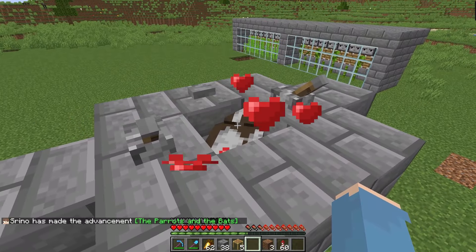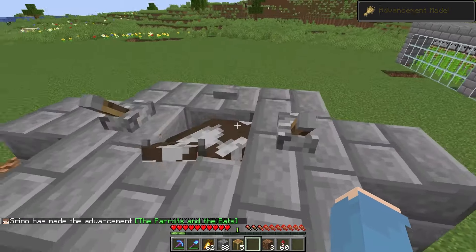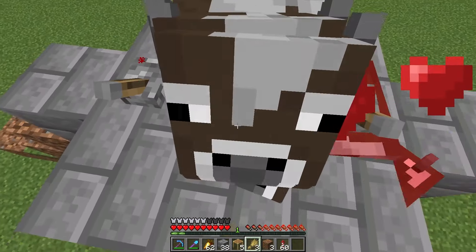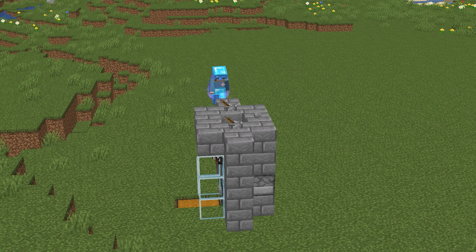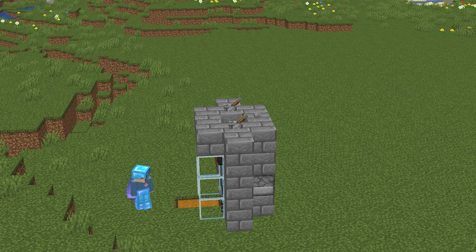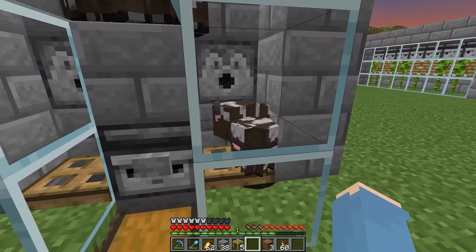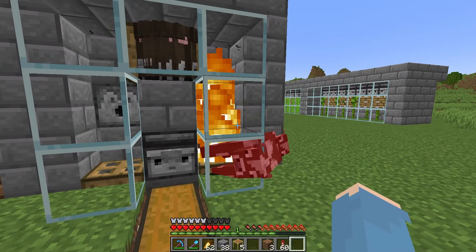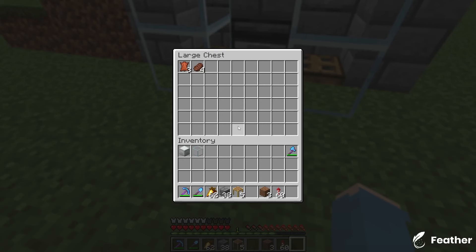Just breed them until you have some cows. After you've bred them, you can just flick both of these levers. The baby cows are gonna stay here, and if they're big you can just burn them. Their loot's gonna be in this chest right here.